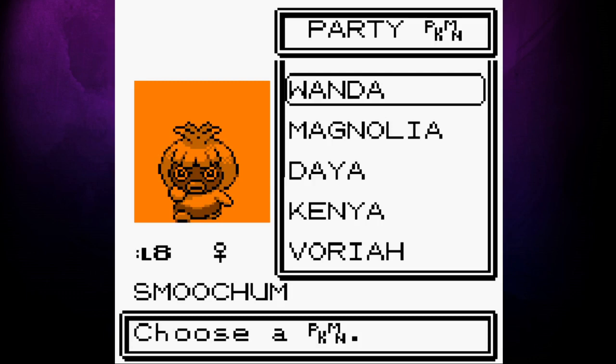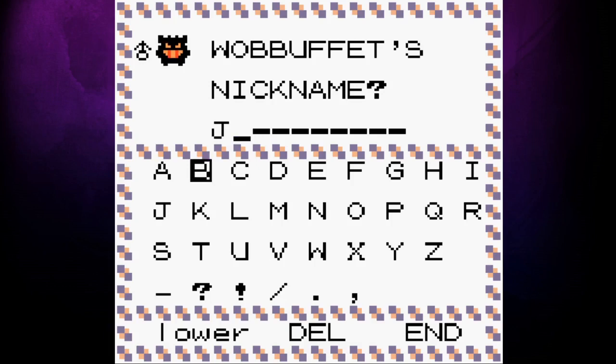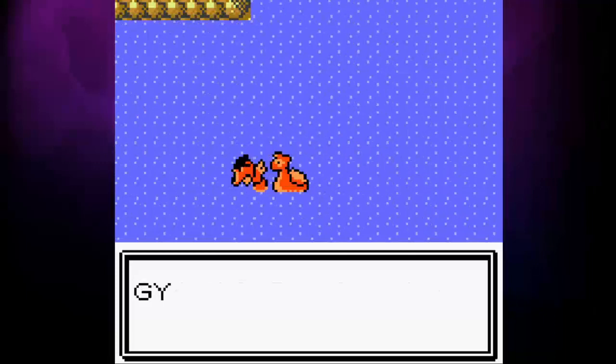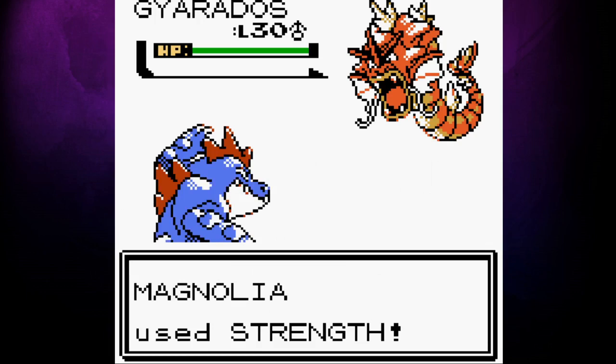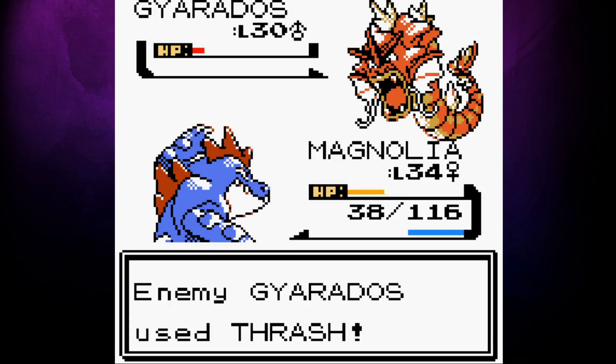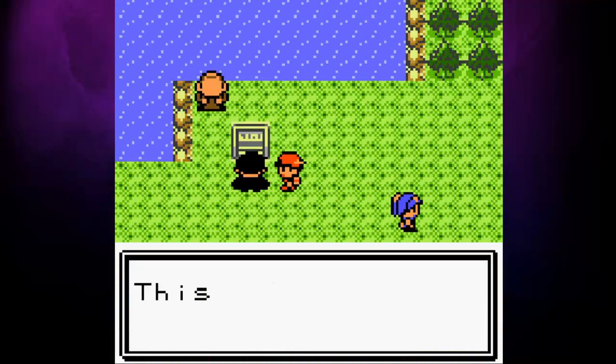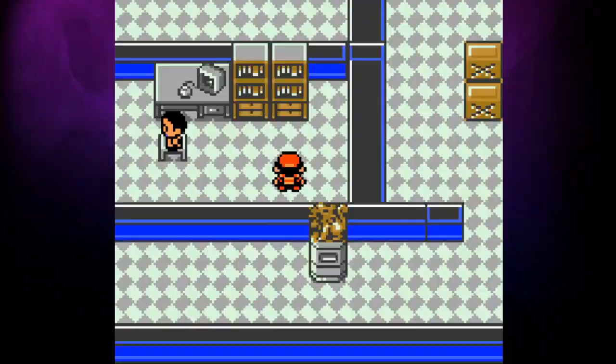Then it's time to add another new team member as Wanda is becoming increasingly useless. We now have enough money to buy some more coins and get ourselves a Wobbuffet. We nickname him Jebediah and then Surf from Ecruteak because Mahogany Town is where our next free heal is coming from. Before we get there though, we have to visit the Lake of Rage and battle the Red Gyarados rampaging there. We can't run, so Magnolia has to absorb some powerful hits. Once he's knocked out, we meet up with Lance by the lakeside. The Dragon Master wants our help with Team Rocket in Mahogany, and as he's the source of our next heal, we agree to join him.